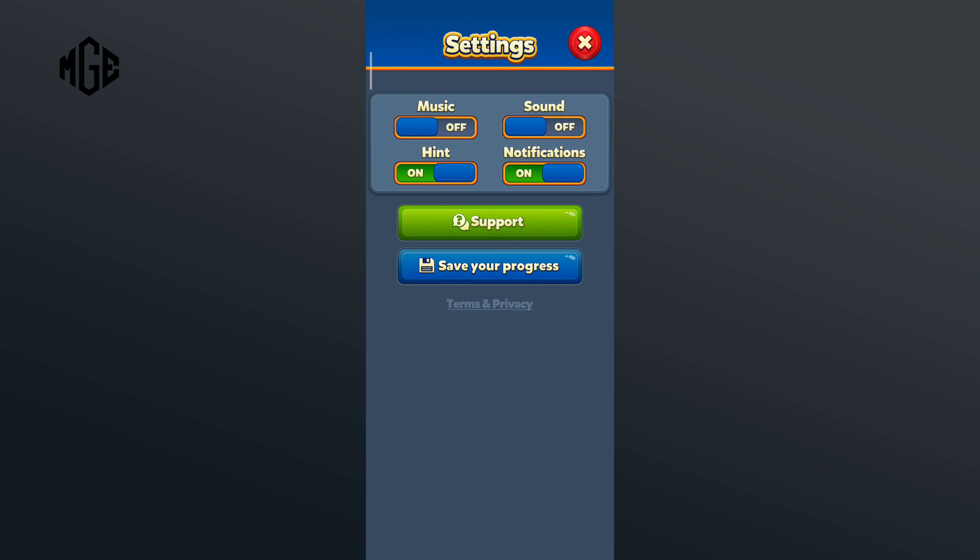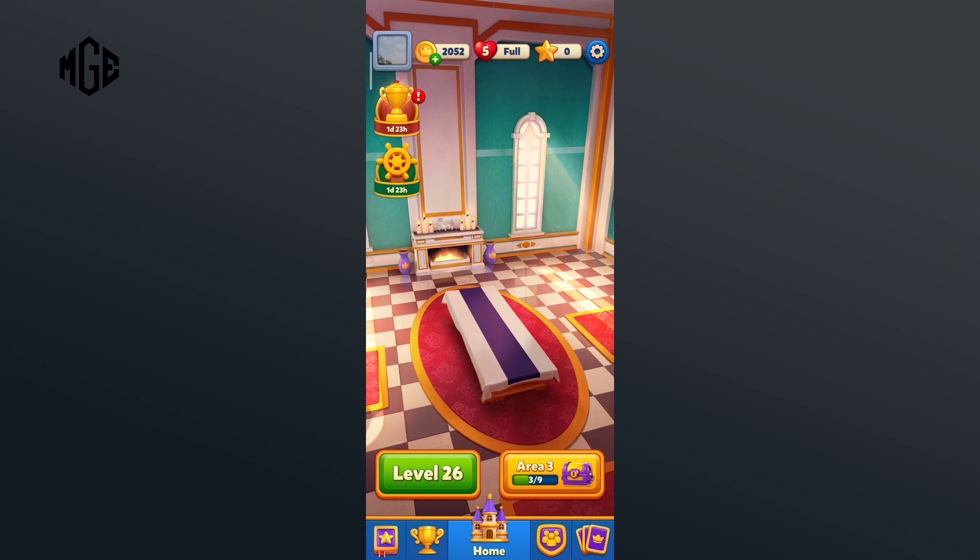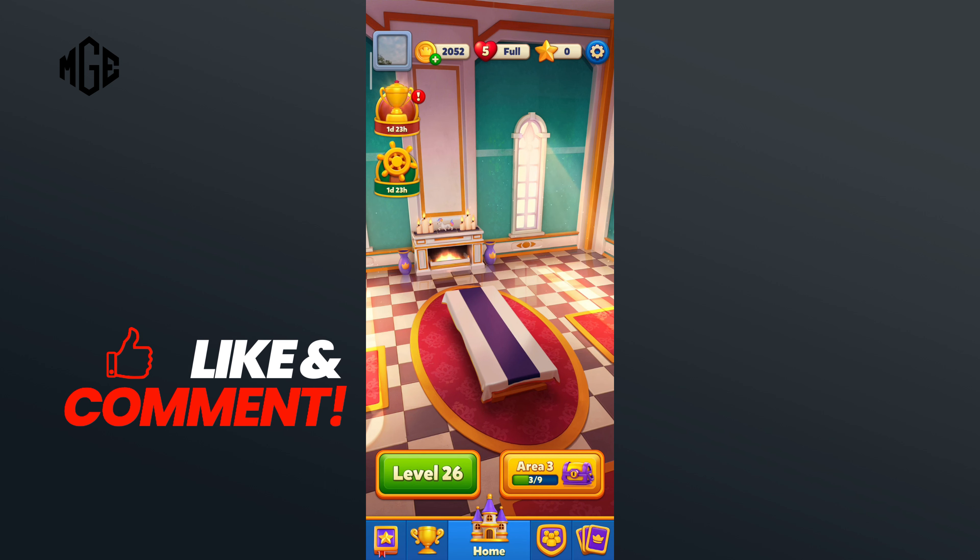So that is how you can turn on hint in Royal Match. Thank you for watching Make Gaming Easy. I hope this video was helpful to you. If it was, hit the like button and comment down if you have any questions or feedback.